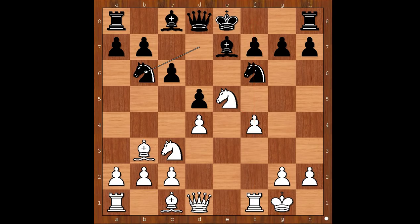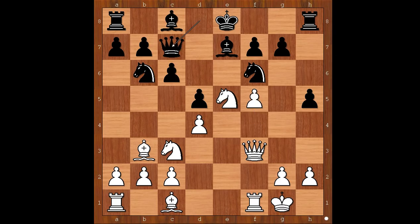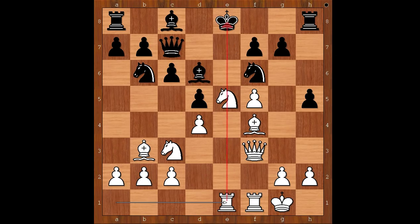Knight to b6, queen to f3. Black to move — h5 was played. f5, queen to c7, bishop to f4, bishop to d6, rook from a to e1, lining the rook with the black king. White's army is fully mobilized. King to f8 was played — not daring to castle king's side.